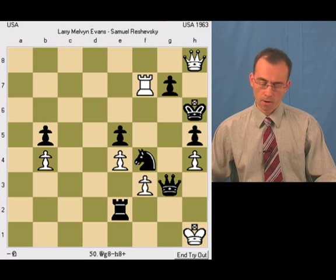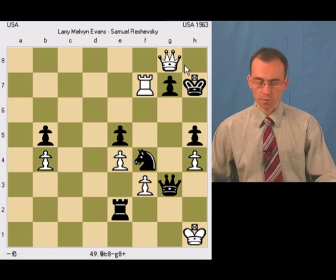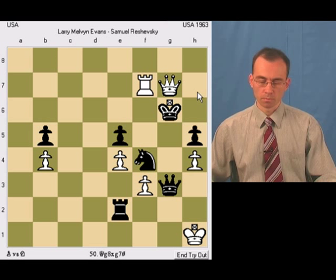And here the only move black has is to play Kh6, and then white in this position just mates black. There is another possibility to move to g6, but that's just the same — the same mate will be delivered on G7 with Queen g7.